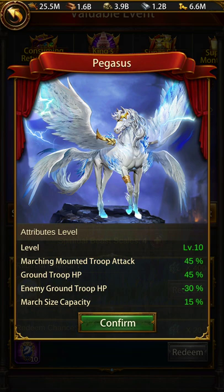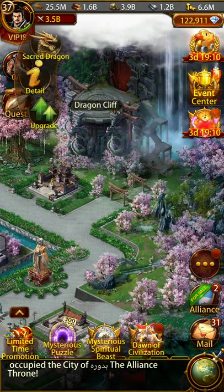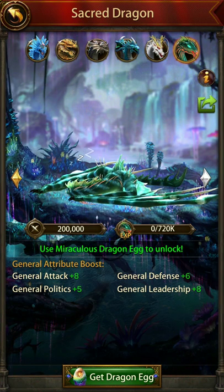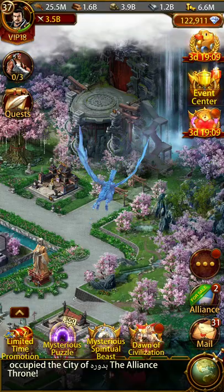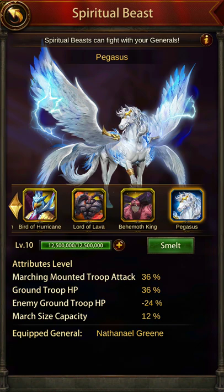You can put this spirit beast on your subordinate city and apply a 30 percent ground troop HP debuff when you attack the enemy. That is something which only the Dragon Nidhogg gives — I believe Ladon, Amaterasu, and Kochin all have some debuff as well, but the best thing is the Pegasus spirit beast gives you a 30 percent ground troop HP debuff, which is really nice.